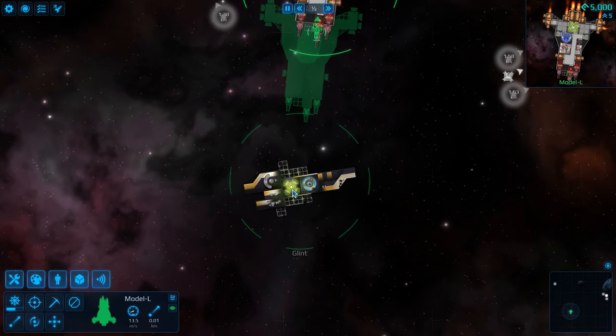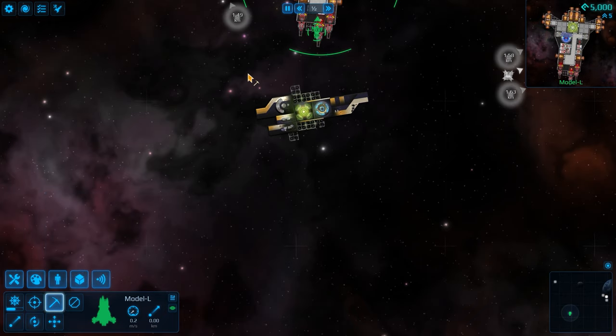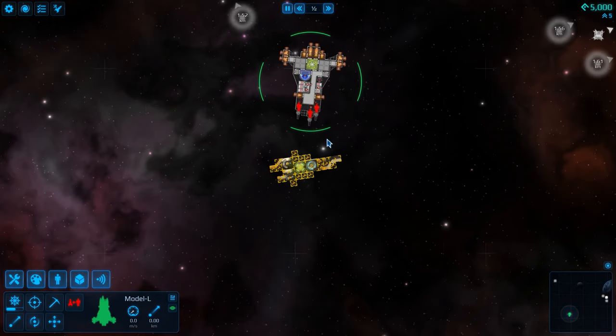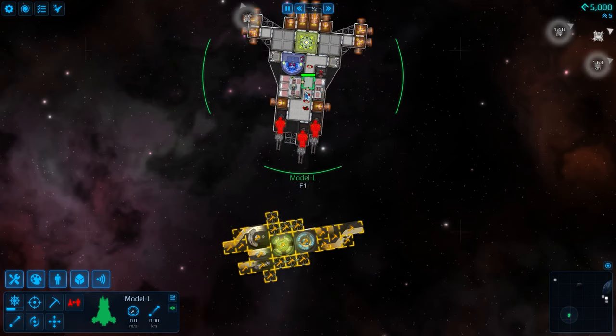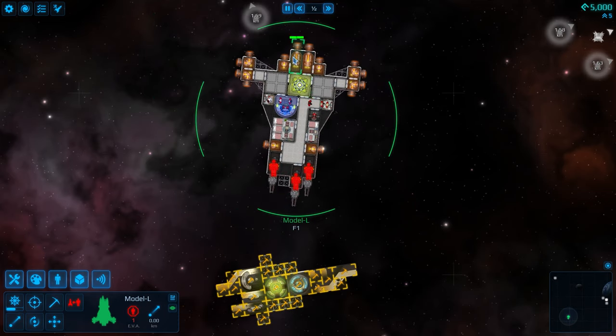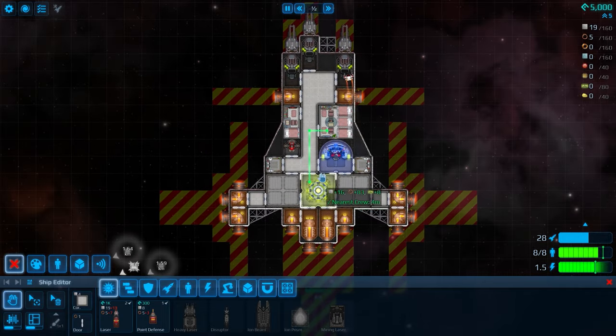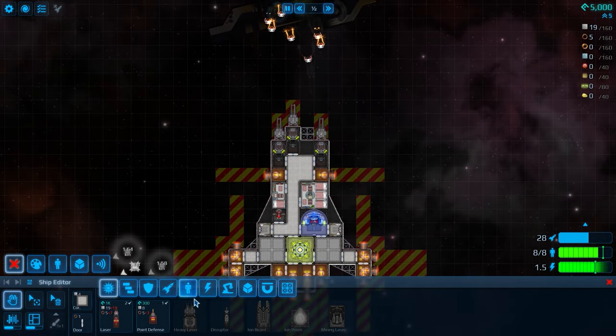So at this point we can go ahead and harvest. We can click this button or just hit the G key and then we can select the whole ship. All of my crew are going to go out and start mining this, breaking it down, and bringing all those resources inside the ship. The good thing is I can actually go and build more using those resources.